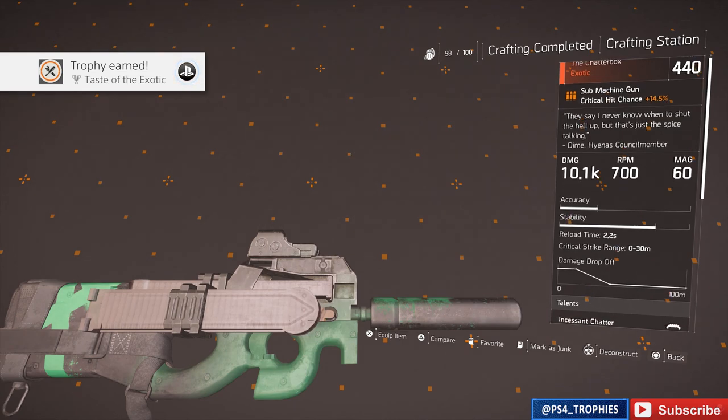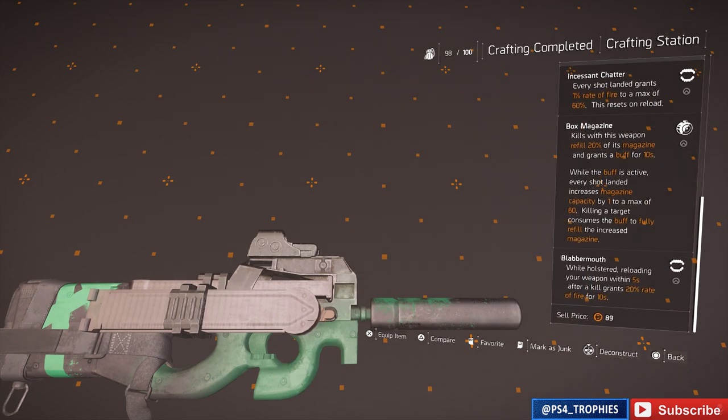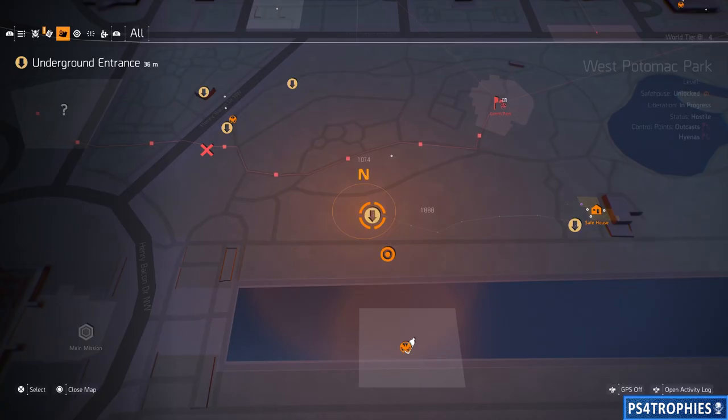Here are the stats and talents. 'Incessant Chatter': every shot landed grants a 1% rate of fire, up to a max of 60, resets on reload — though you won't be reloading that often. 'Box Magazine': kills with this weapon refill 20% of the magazine and grant a buff for 10 seconds. While the buff is active, every shot increases magazine capacity up to 60. 'Blabbermouth': while holstered, reloading your weapon within five seconds after a kill grants 20% rate of fire — works great with an assault rifle.